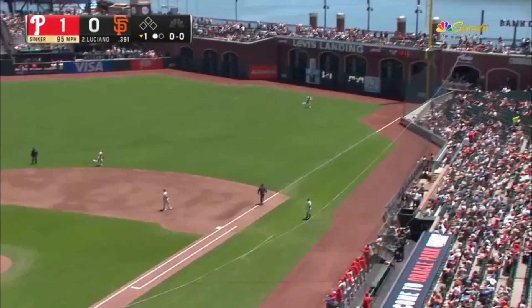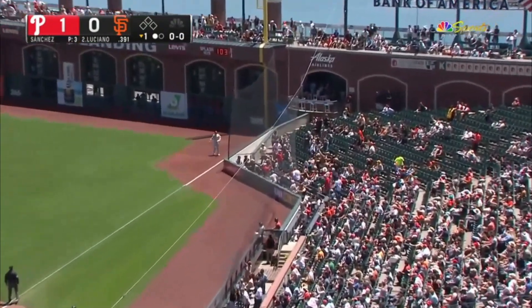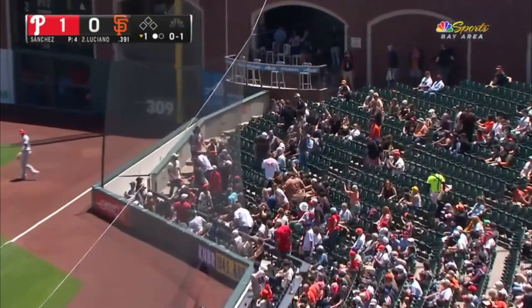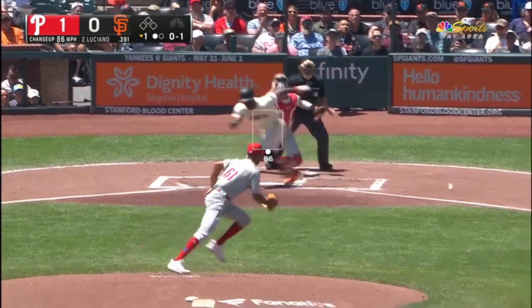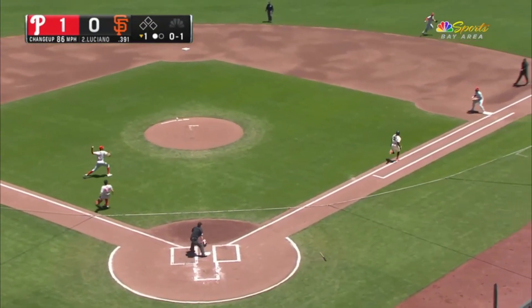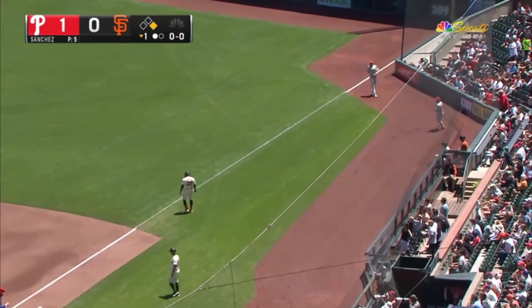Luciano hits a high fly ball fouled down the right field line. A dribbler — Sanchez picks it up and throws, and it's down the right field line.